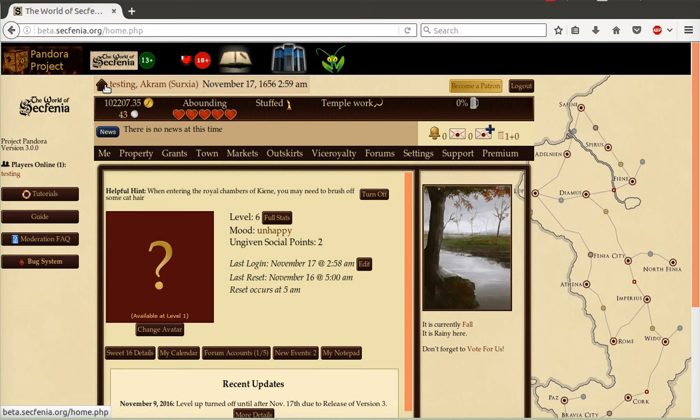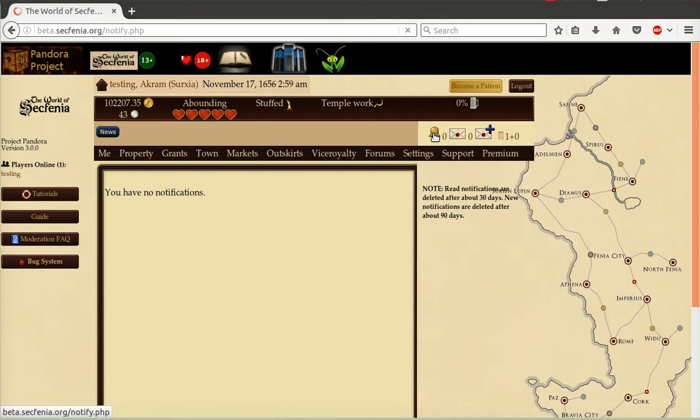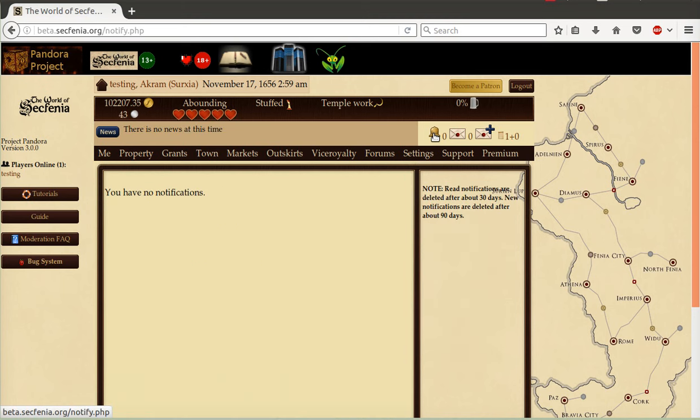Next up is a notification system represented by the bell. There are certain events that will trigger notifications for you. This includes when your steward lets you know that Davey is in town. This often-requested feature to bring a system closer to our players was a priority for me to add in version 3. We will continue to expand the events that show up in notifications based upon player feedback.